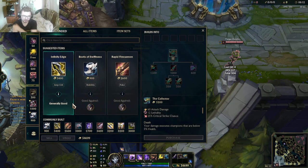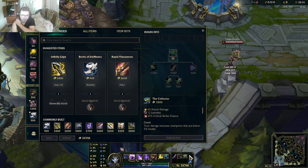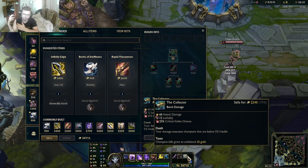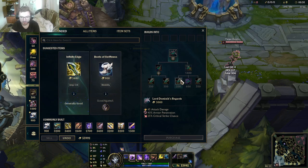The thing is, what if you go Infinity's Edge even after nerfs? The thing about Collector — it's kind of a weird item, because it's supposed to be better, but it got nerfed, so it's kind of a dumb item. It doesn't make sense to build it on Jhin now. Fun fact: even Lord Dominic's will provide you more damage. Do you guys not believe me? Usually you should go IE, but watch this.